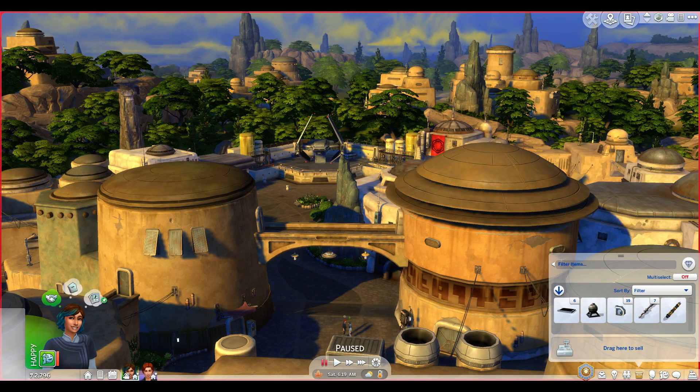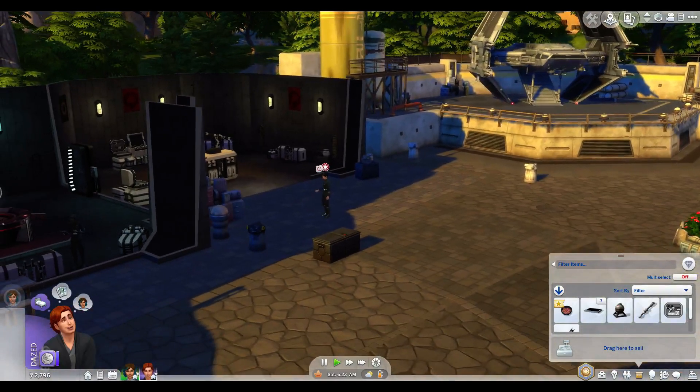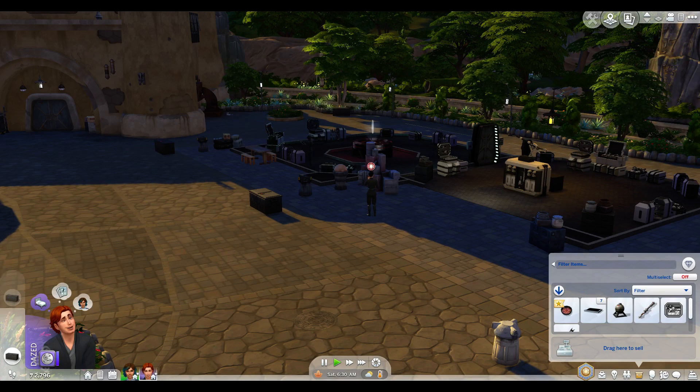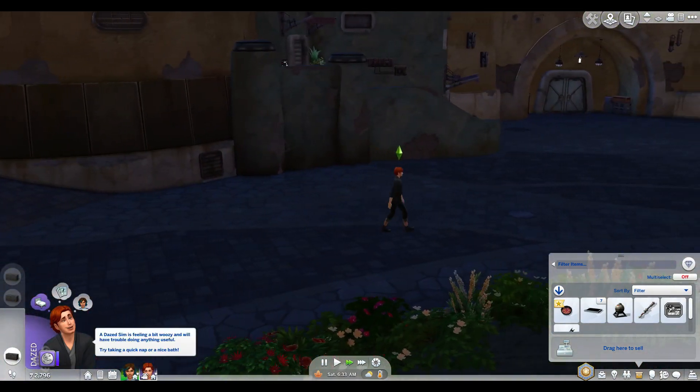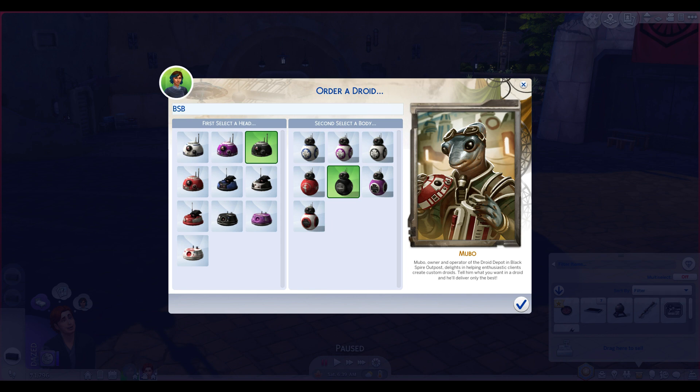Okay, we want a BB unit, so she's gonna go do that. He just woke up from being knocked out — he got knocked out in the last part. Is this what we need to do, retrieve the supplies? He doesn't walk very fast because he's dazed. We're getting a BB unit! This is where you name it — I'm gonna name it BSB, keeps the Bs in there. Which one do we want? There's a purple one. Let's get the black one. There's no blue round head, no blue body, so we have to go all black — gotta make it black and blue if it's going to be BSB.